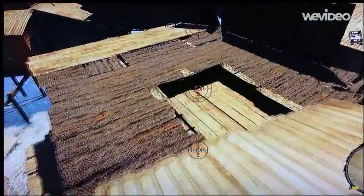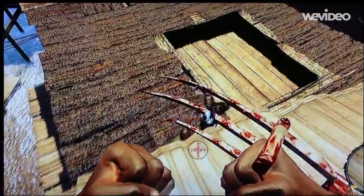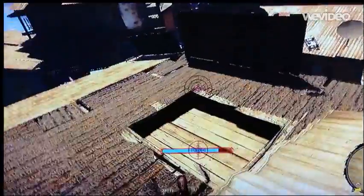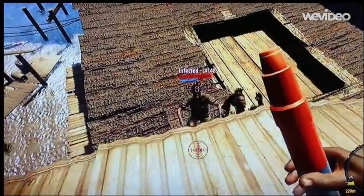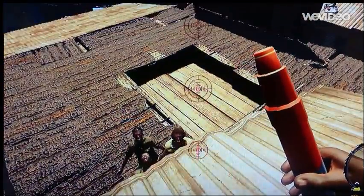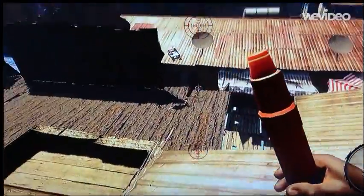In order to get into that building where they're spawning, you gotta jump on this building — you have to. That's an easy way to do it. You can jump around; they're spawning in the plank in the middle, so you can jump around it and chill there, whatever you want.